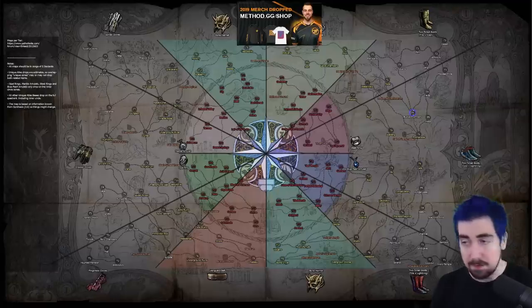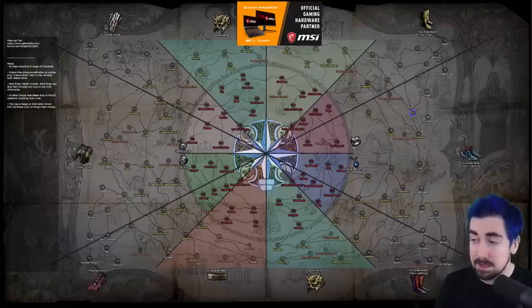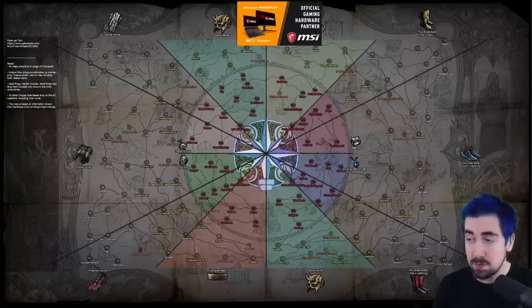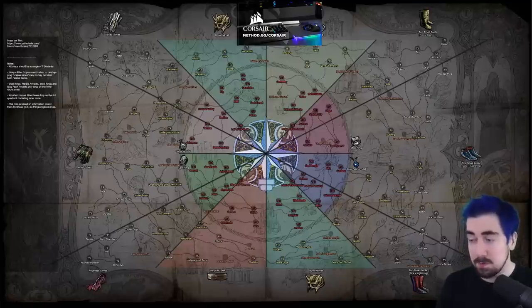Tier five: Burial Chambers. There are a couple of good reasons for this map — it's a fairly good layout after the buffs and has a decent monster count by default. It also drops the Doctor divination card which gives you a Headhunter, so if you're going to be leveling up characters you might as well have a decent chance at a good card.